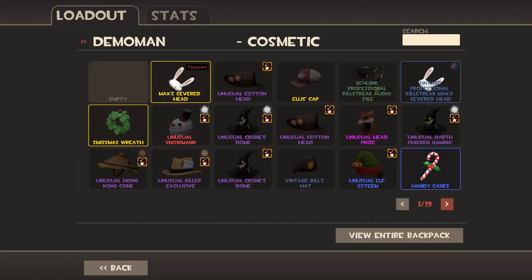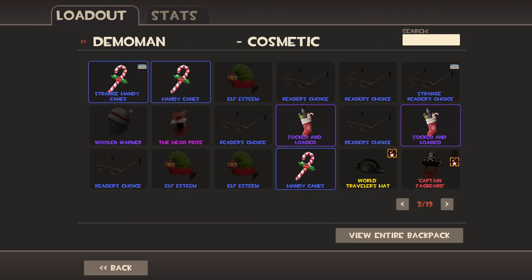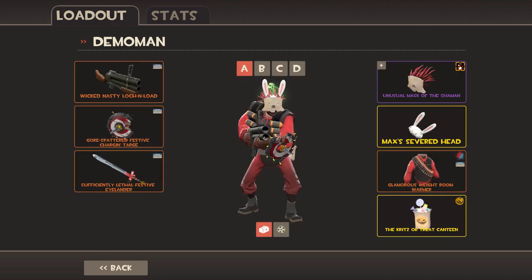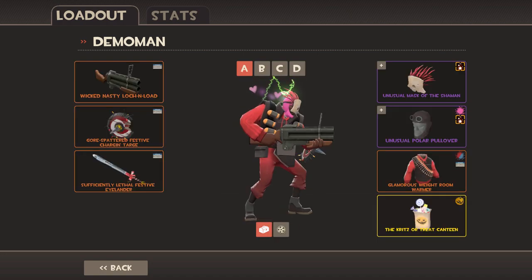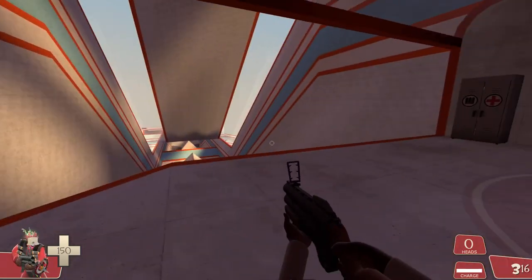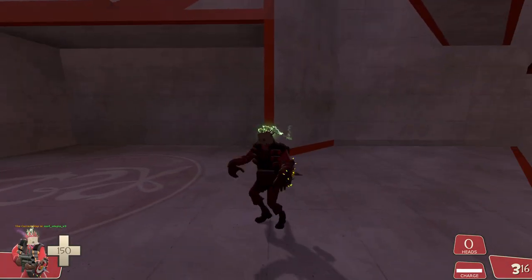Let's check what you can put on the Mask of the Shaman right now. Alright, you can put a Polar Pullover — that's quite a good thing. Although Polar Pullover can go on all items, so that's expected.